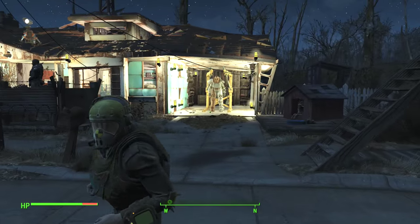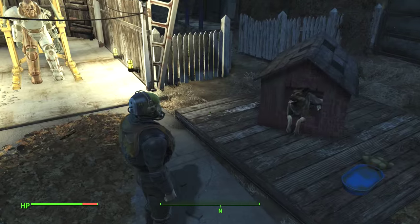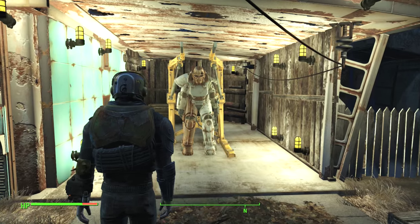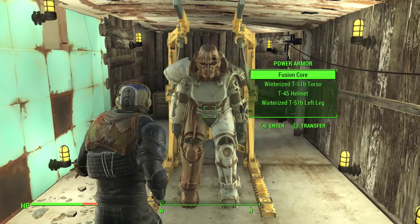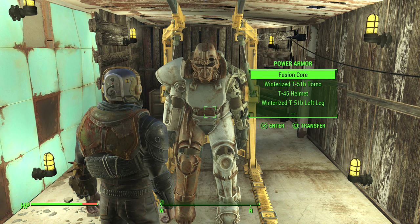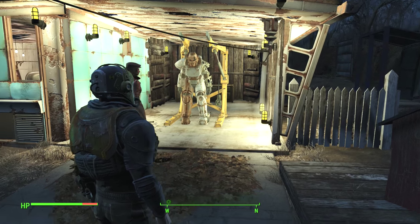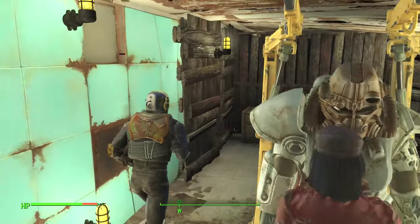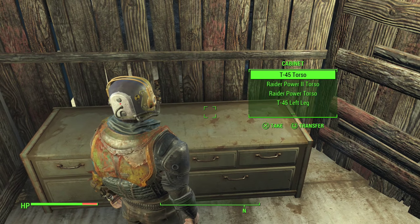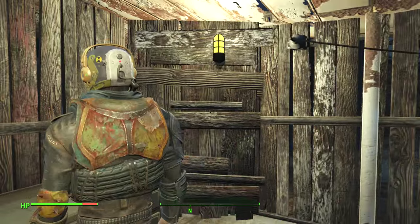Last but not least, my favourite bit — the power armour housing. There he is, chilling. The power armour is a work in progress — I've got winterised bits and pieces and a normal T45 helmet, and T51 gear on there. It looks so cool in here. This will be where I store all the power armour items — things like fusion cores and all the armour I find.